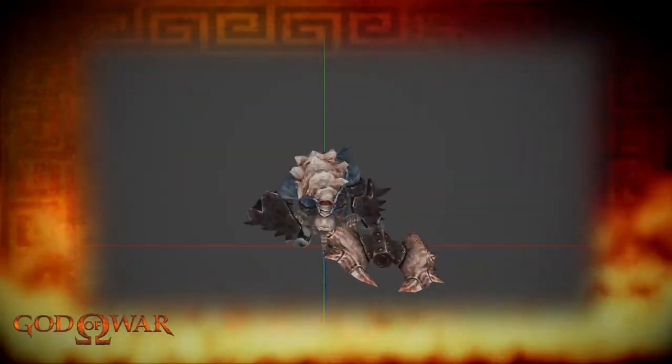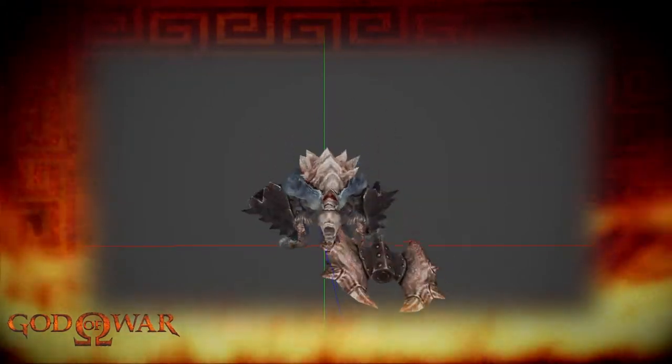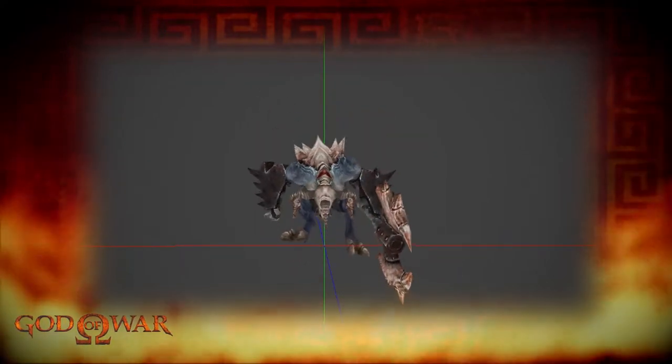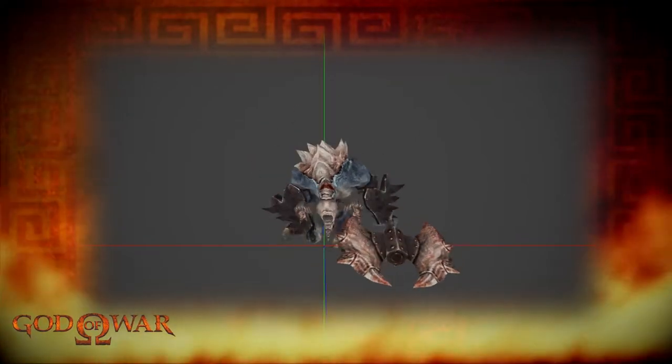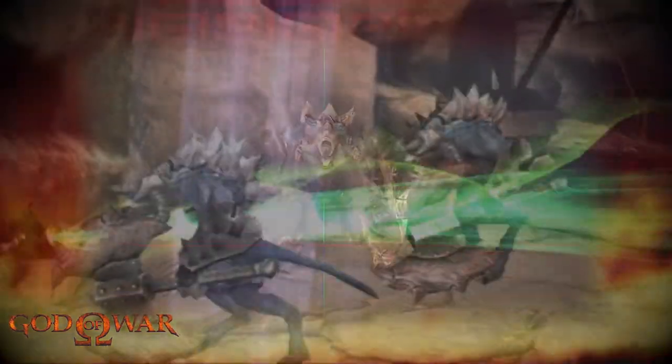In this attack it lowers itself onto all fours, scraping the floor with its hand before charging head first towards Kratos, making good use of its horns, especially the one in the center of its head. This attack shows just how much of a beast it actually is. Here it is in game.